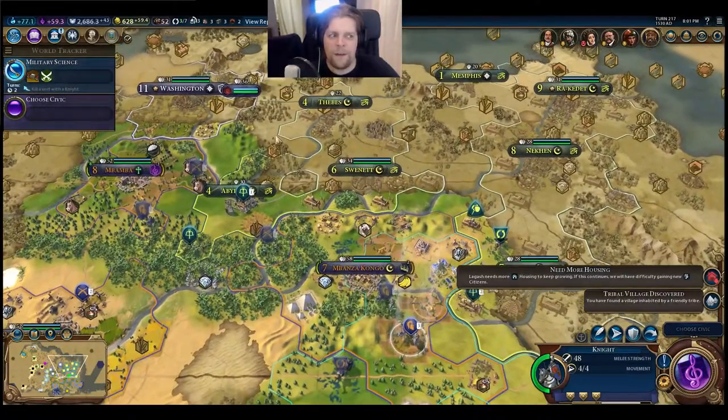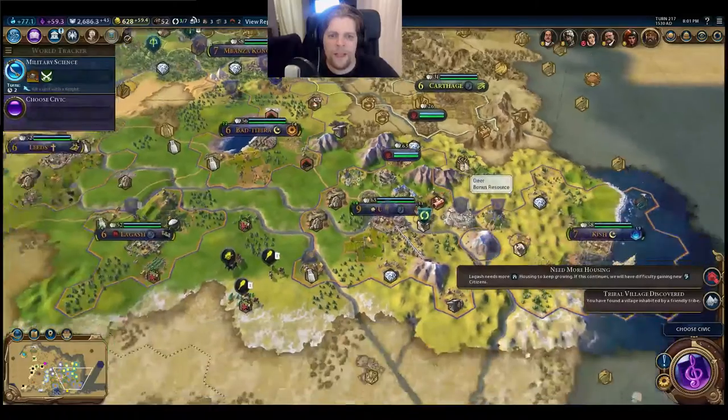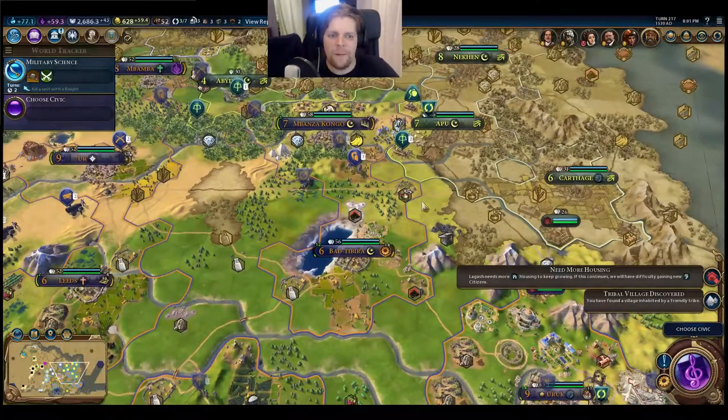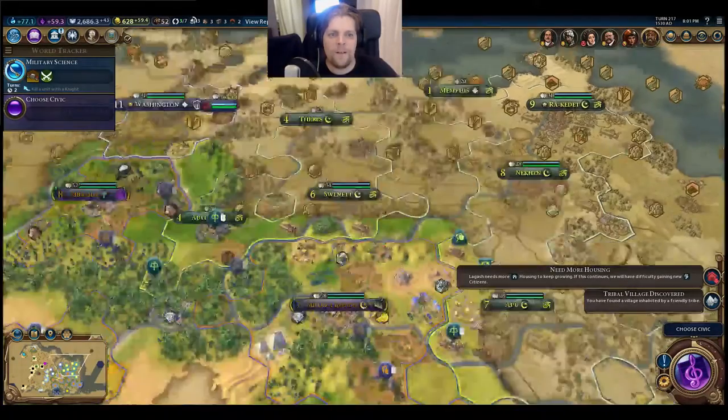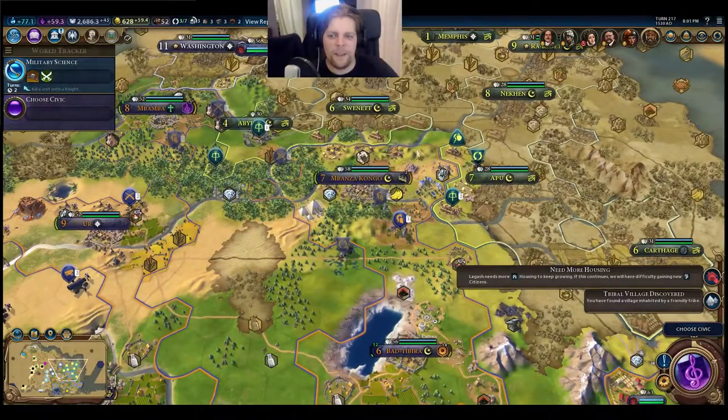It's going to be very interesting. I have cities everywhere - we have a very long border and thus a potential very long frontline. I know Cleopatra has a lot of units. We've seen that when she attacked Carthage - that was quite a war, I think they battled for 200 to 300 years, it was crazy. A lot of those units she will probably have here in the fog of war somewhere.